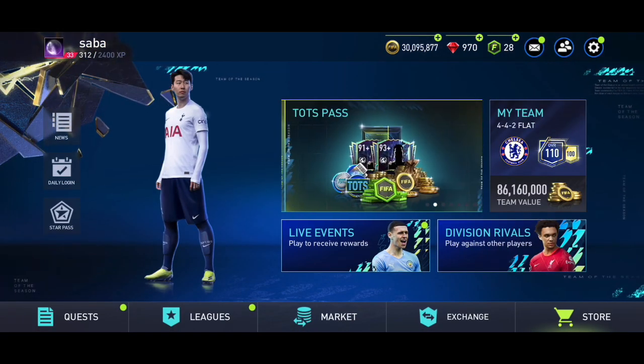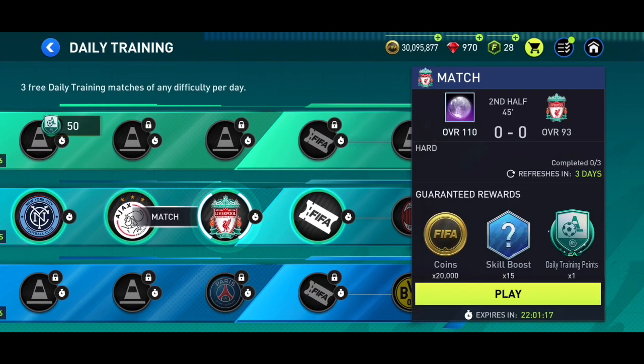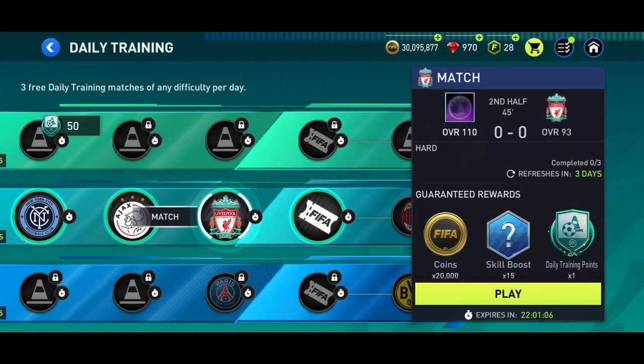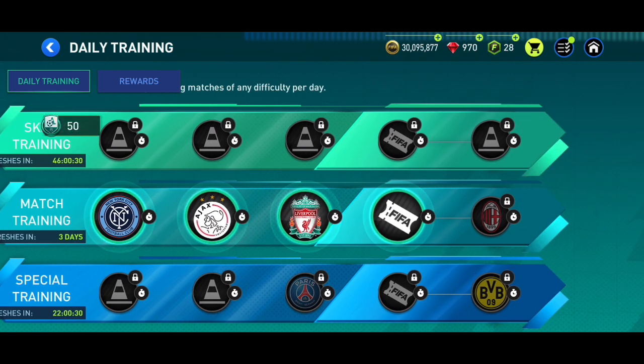Not only the Team of the Season skill games, but other skill games like Daily Training also reward Star Pass credits when you win. You won't get huge rewards — just around 15 skill boosts and 20,000 coins — but it's definitely worth doing. Importantly, you also need to complete Daily Training 15 times every week to complete the Team of the Week quest and get as many Team of the Week rewards as possible.